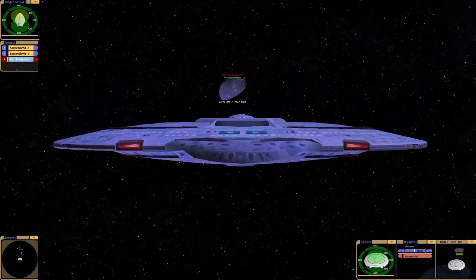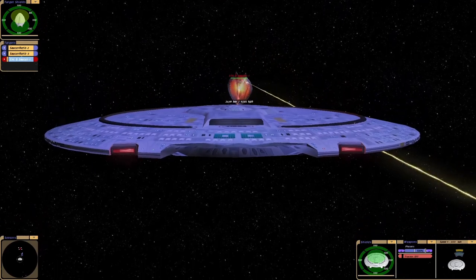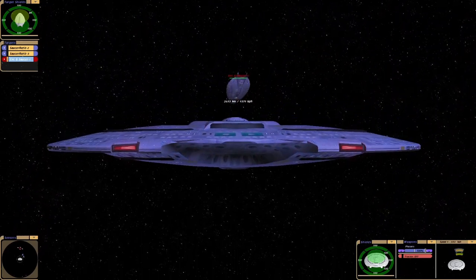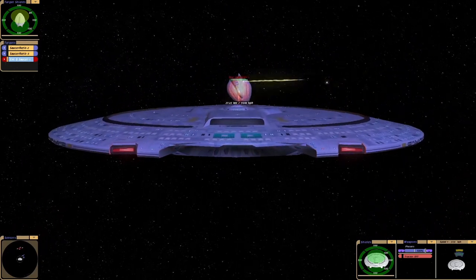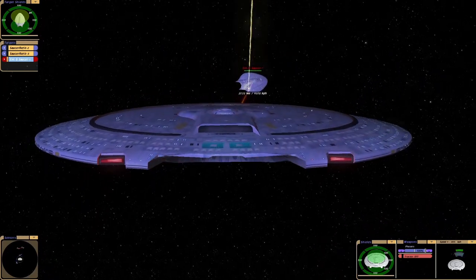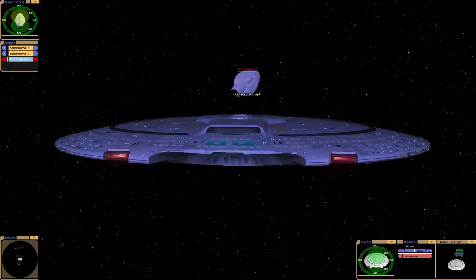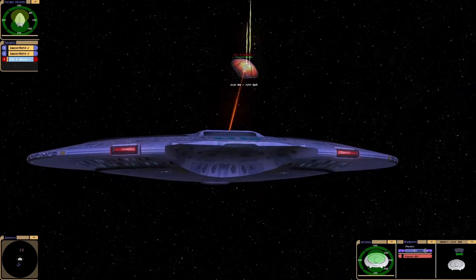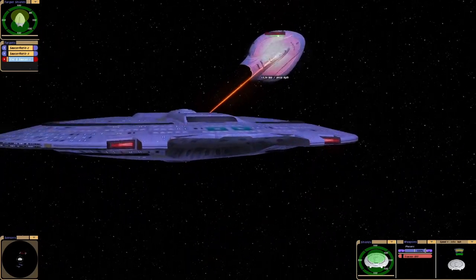We're making some progress on those shields — that's a big surprise. I suppose the Enterprise G's saucer section maybe isn't as powerful as the combined ship, not as powerful as the star drive section. I'm not saying it's a lifeboat though, because jeez, it's a warship in itself. It took out the Scimitar, didn't it?